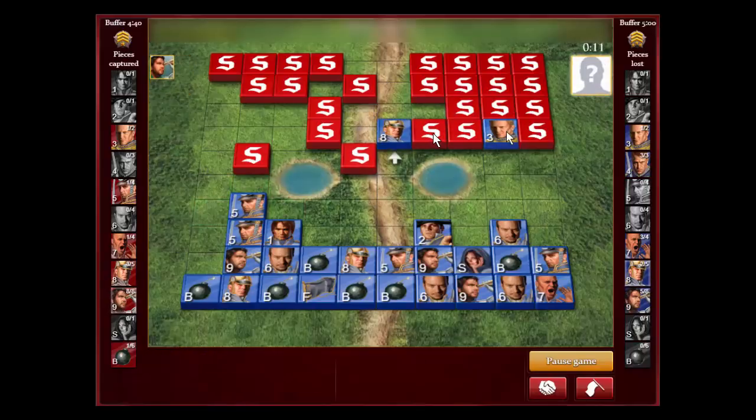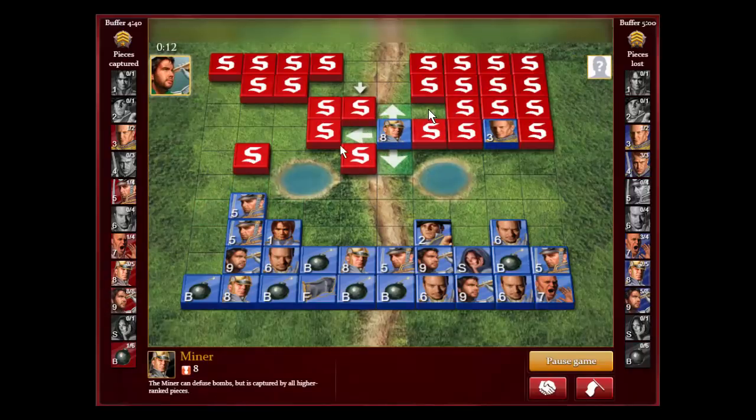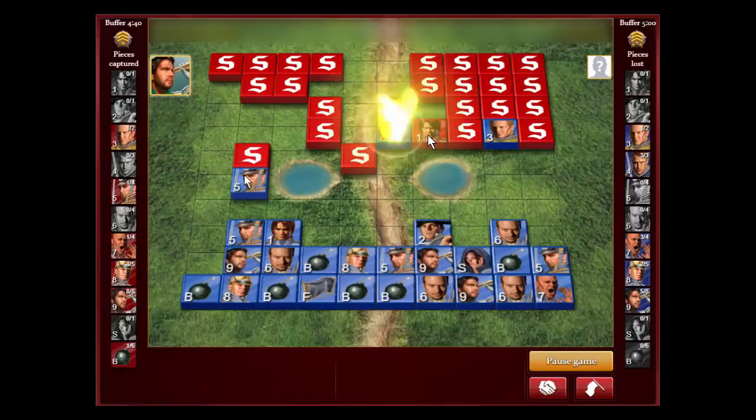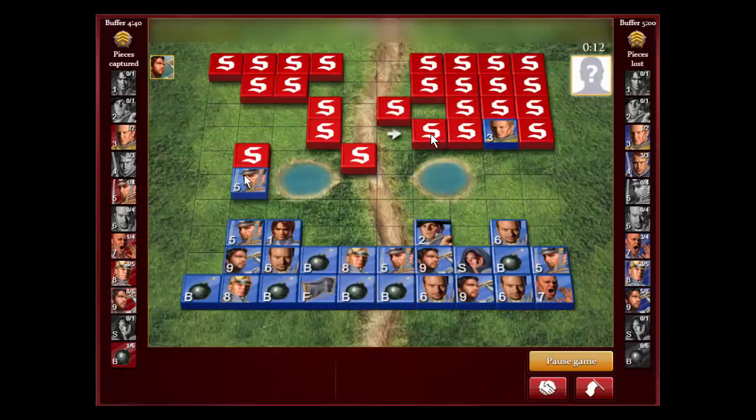We find the marshal and then we get that sergeant. Looking at the score: I'm still down three majors but up a captain, and now only down one sergeant. We're even on miners — both of us are going through our miners — and I have a three-scout lead with him having no more scouts. We know the general is here, the lieutenant is here, and the marshal is here.